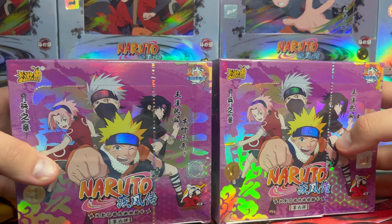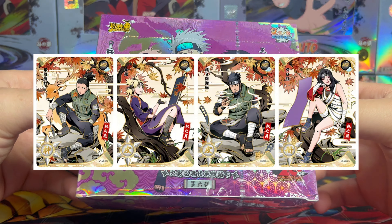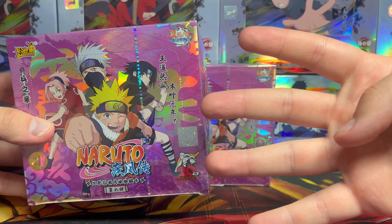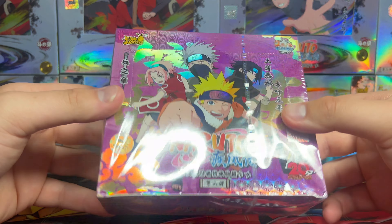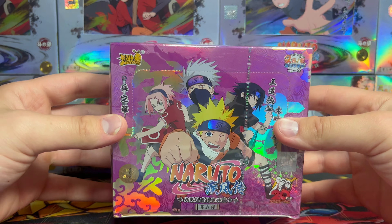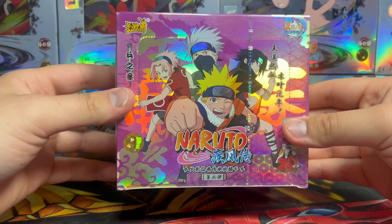Anytime somebody asks me in the comments which box to buy, I always recommend this one specifically. They're like $15, possibly even less, and you can pull some amazing cards — including CR cards, which are the case hit. There are also exclusive alt-art MR cards, and per box we're guaranteed four hitters and on average four ZRs as well. This box has so much to offer for a super cheap price point.